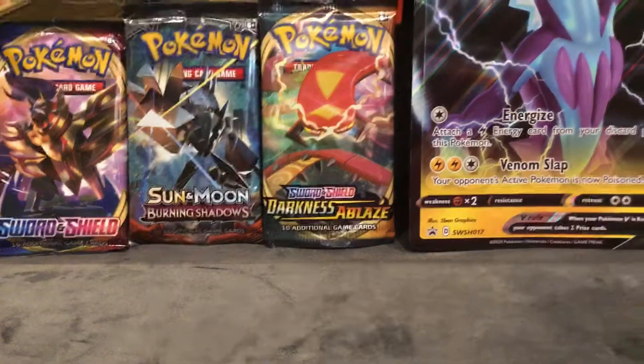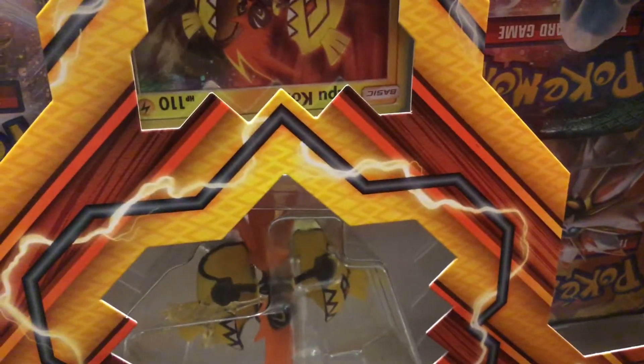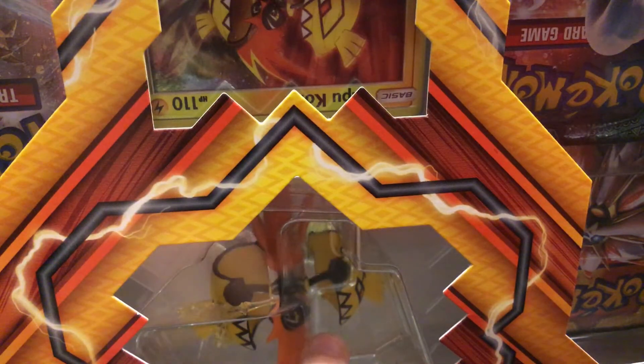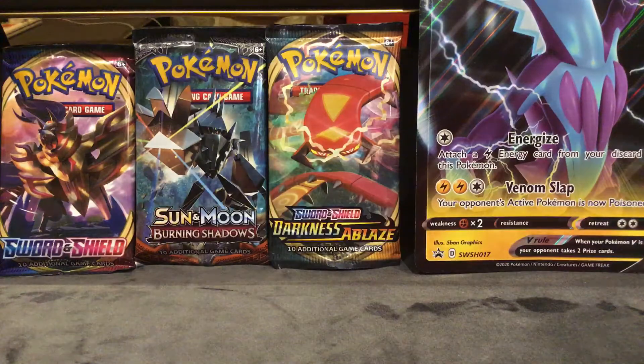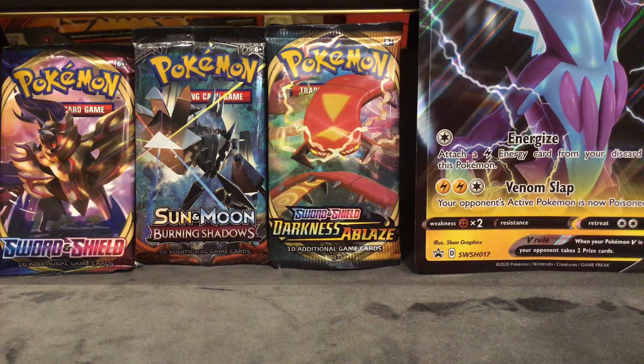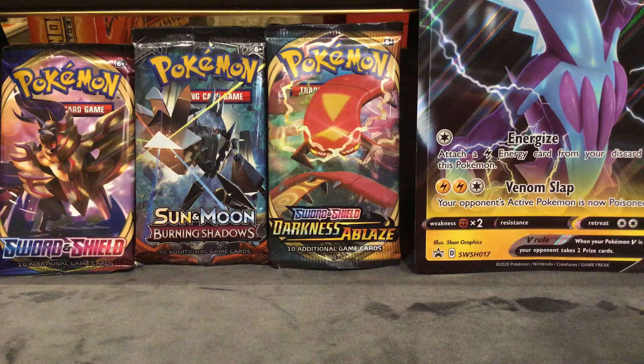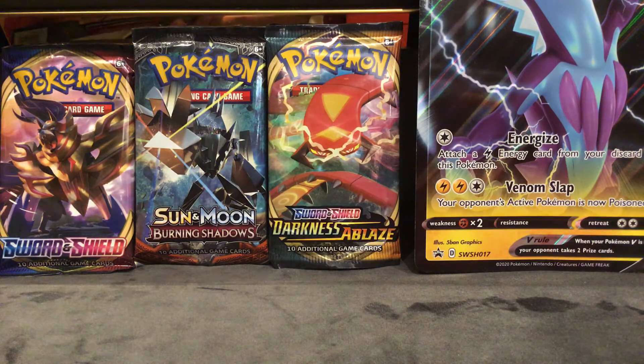Hello there guys, it's our team here and today I finally bought a Pokémon box — it's the Topps Coco box. I also have the toys so I'm gonna be unboxing it. I really want to pull a Mewtwo or a Charizard, or maybe a V. I really love these VMAXs — I'd love to get a VMAX.